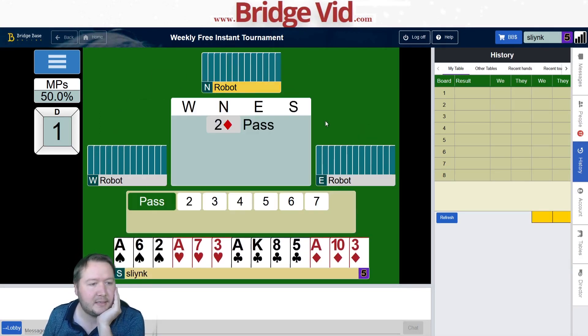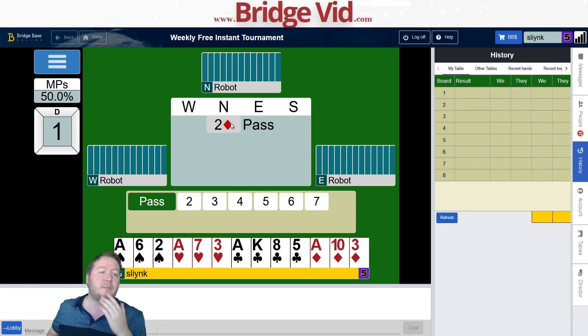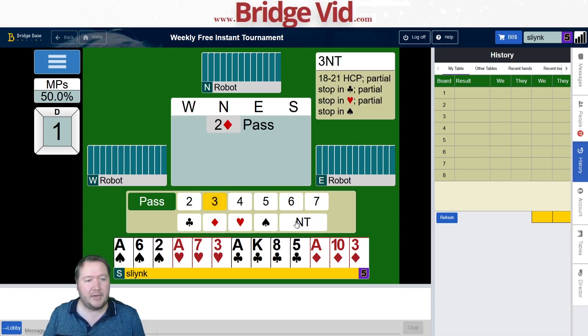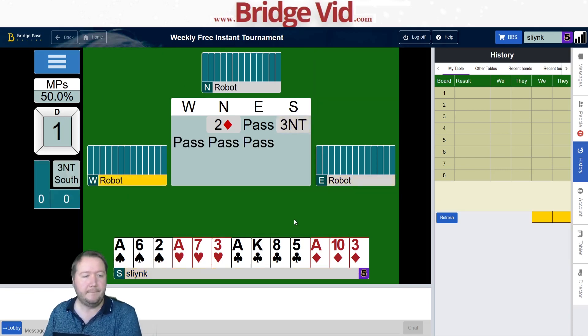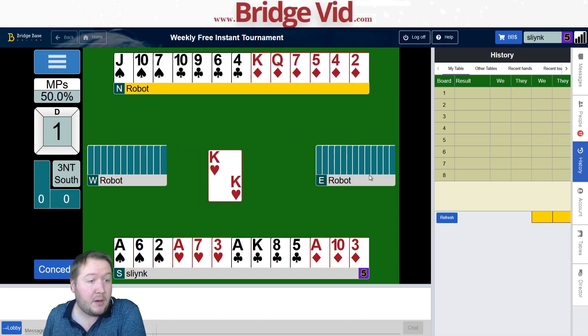Okay, so we've got a balanced 19-count. Partner opened week two in diamonds. I've got enough points for game — the question is do I want to bid anything more? What do we need to make slam in diamonds? Let's say partner has king-queen to six diamonds, king of hearts, singleton spade — still don't have enough. So pretty easy: three no trumps.